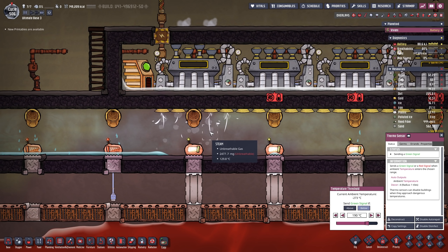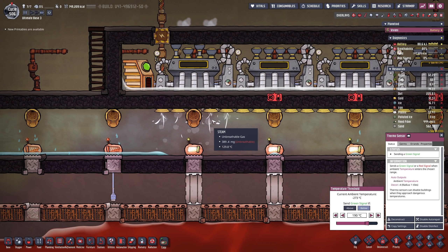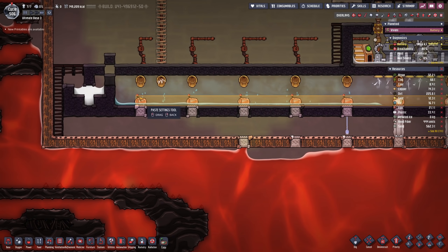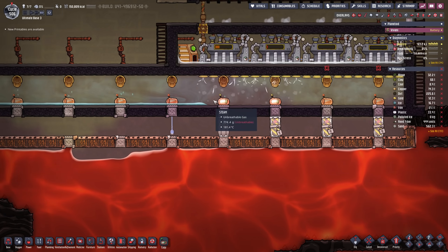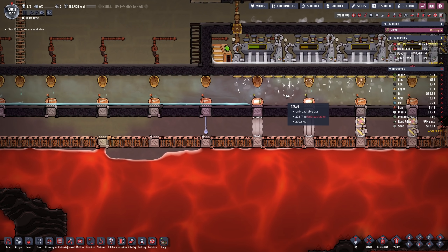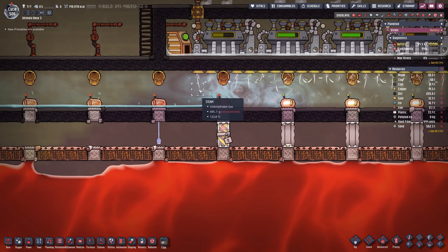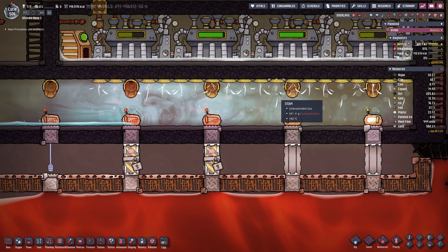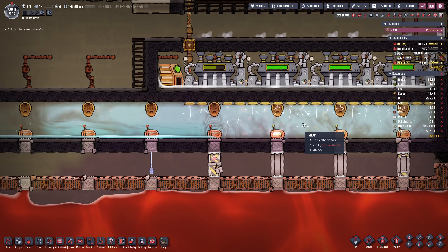We already got our first steam turbine working. It starts to work above 125 degrees and goes all the way up to 200 degrees — it works above 200 degrees but you're not gonna get more power out of it and we'll have to kill more heat for it. Now that we have a little bit of steam in here we can change to the true settings and copy that for all the thermosensors. The doors are gonna be closed as long as we haven't reached the temperatures. We want at least 20 kilograms of steam per tile to get started. We are now at 7 kilograms of steam per tile — not too shabby.